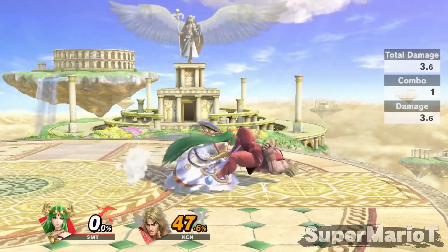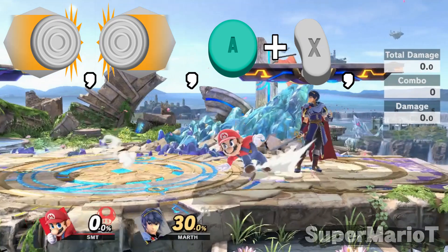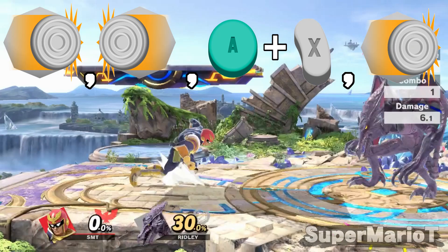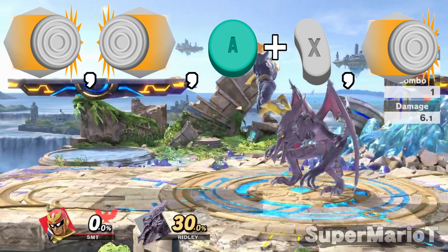How to perform one is by this sequence of 5 inputs: running forward, then inputting backward, hitting the jump and attack button simultaneously, and almost immediately afterwards hitting backwards to land the back air. So forward, backward, A plus jump at the same time, and then backward.